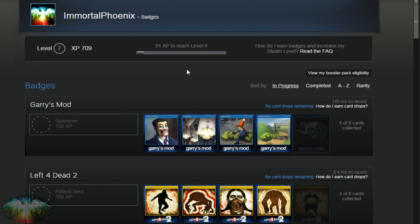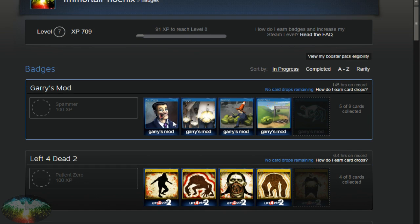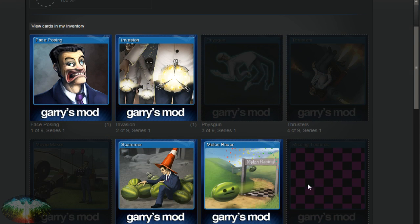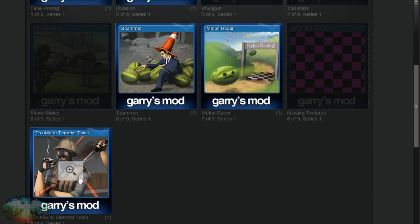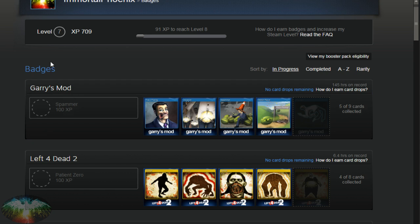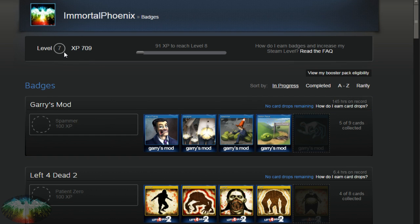In simplest terms, to level up, what you need to do is just craft badges. What does crafting a badge mean? There's a bunch of trading cards you can get per game. For instance, here's Garry's Mod. To craft the Garry's Mod badge, you have to get all of the trading cards. You can see I've got one of this, one of that, one of this — the number in parentheses is how many I have. Once I get all of these trading cards, I'll be able to craft this badge. And the second I craft the badge, I'll get that 100 experience added to my level and I'll be able to level up. That's really the only way to get to really high levels.